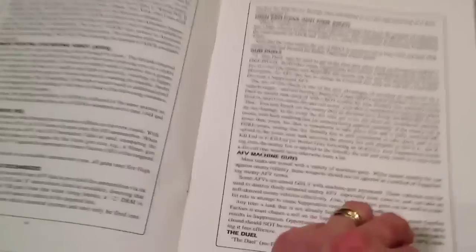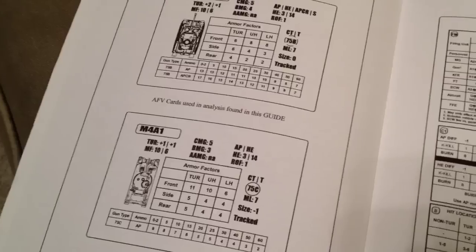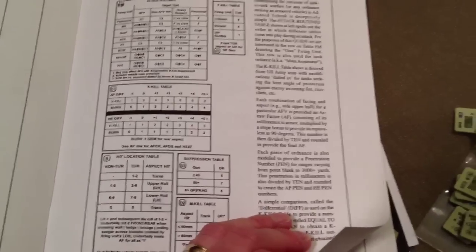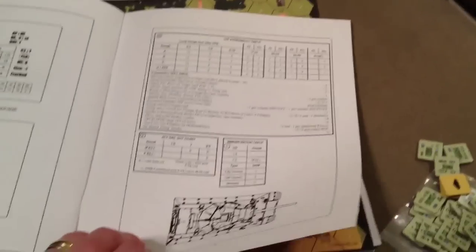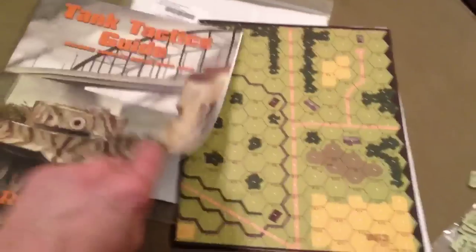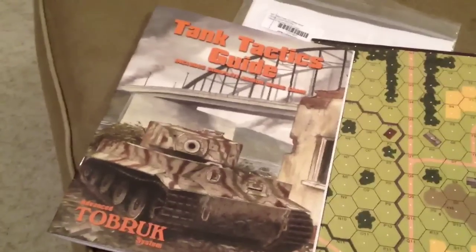It just talks about different topics — roughly a page per script — some of the cards for the game, some of the tables, attack routines (I don't know what that is yet), more tables. So it's a 23-page guide, and then an ad for one of their games. Pretty cool guide; I haven't read it yet, but that's in there.